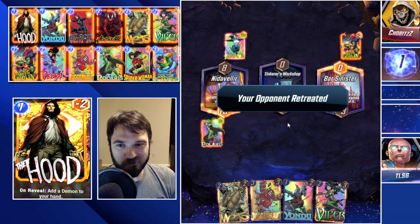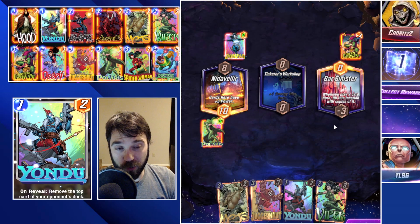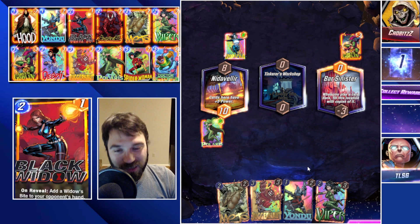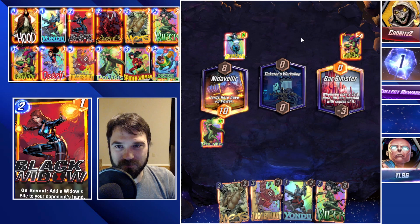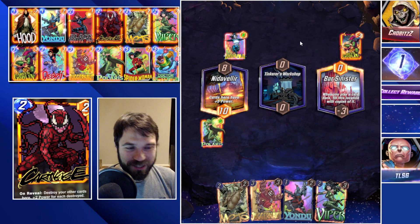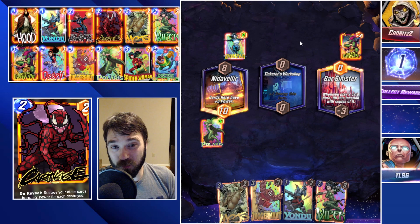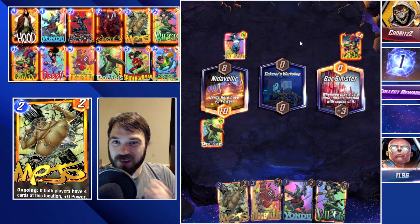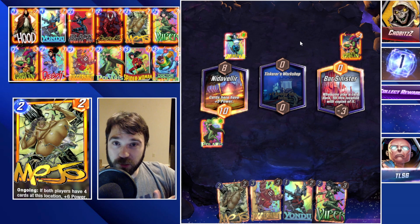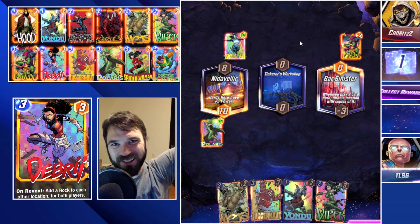Let's go ahead and go with the Green Goblin — if they don't play anything we're sending them four Green Goblins, at the cost of keeping one on our side. And the quick retreat comes in. You either love Bar Sinister or you hate it. We've seen some pretty crazy play lines. This has been TLSG — if you like the video make sure to leave a like and a comment. Let me know if you want to see a good mixture of pool one and pool three builds. Hope you guys enjoyed this, later!